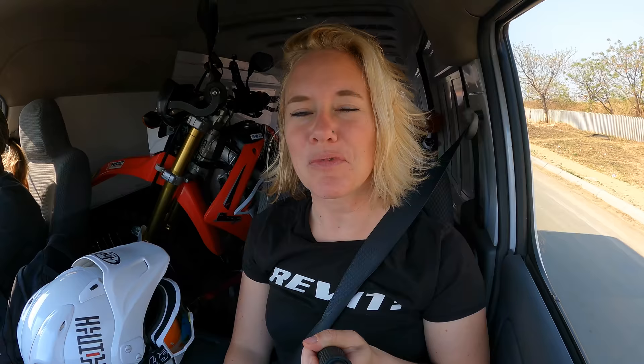We are going with the van because we have these extreme knobbly tires on Savannah now, so riding 400 kilometers on the highway on knobblies is not really nice. And we will need a vehicle anyway during the rally. Yeah, it is super exciting — this afternoon Savannah and me will have to pass the technical inspection and safety inspection. They are going to check everything, if I comply with all the rules and have all the things with me. So now we are just leaving Johannesburg.